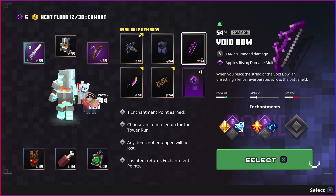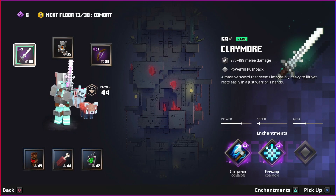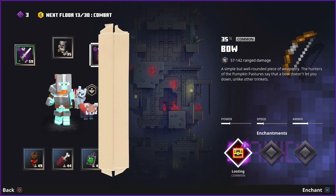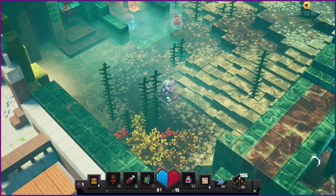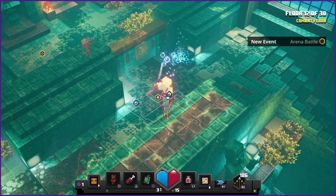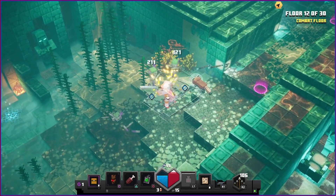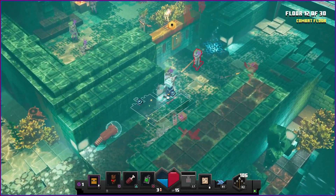Void bow - still not good. I'm going to keep taking enchantment points but I should spend them too. Nothing useful on the armor enchantments. Now there's an underwater level - I hate those. You have to keep an eye open for your oxygen levels and replenish them. It makes shooting arrows very weird and clunky as well, which is as it should be since we're underwater. This environment was introduced in one of the DLCs.